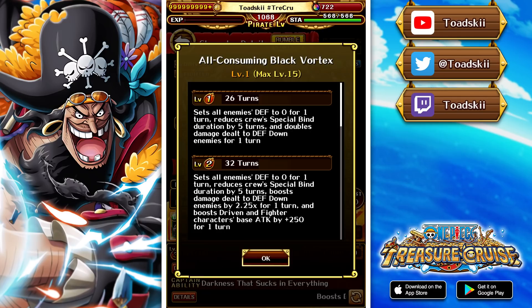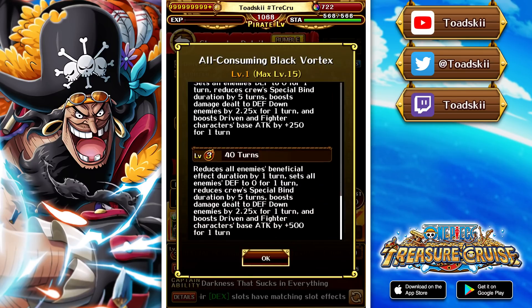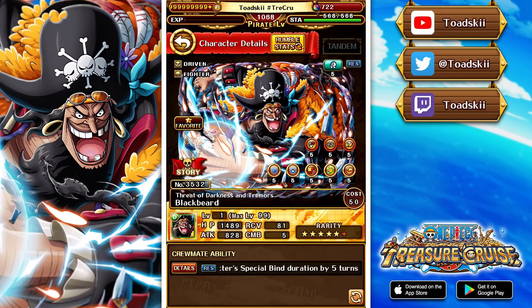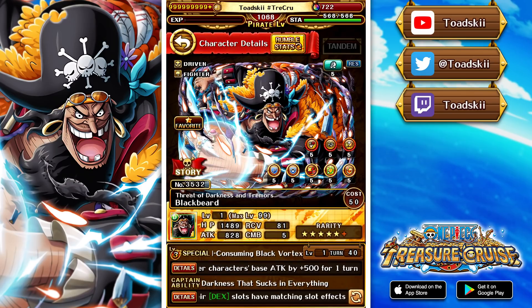Stage 1 is 0 defense, you remove 5 turns of special bind, and you get a 2x conditional against defense down — self-proc and conditional boost with utility. Stage 2 gives you all of that plus a 2.25x conditional and a 250 base attack increase for Fighter and Driven characters. Stage 3 does the same as stage 2 except the 250 boost becomes a 500 boost, and he also reduces all enemies' beneficial effects by one turn. So if the enemy has one turn of damage immunity or a barrier, his special removes it — incredibly powerful on top of special bind removal and conditional boost. As a crewmate, he also resists special bind.